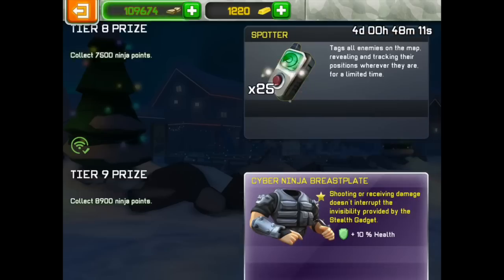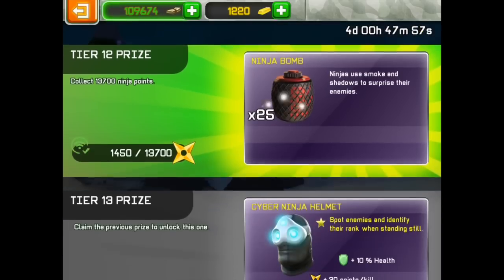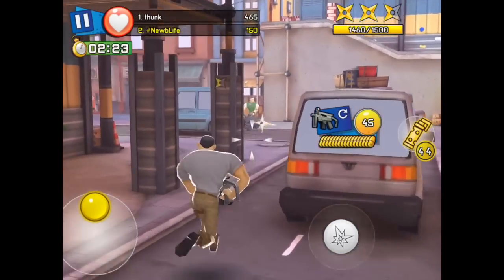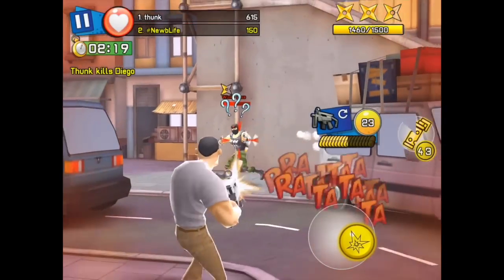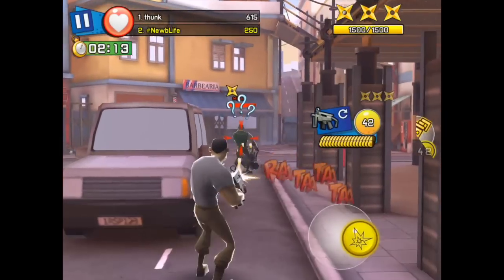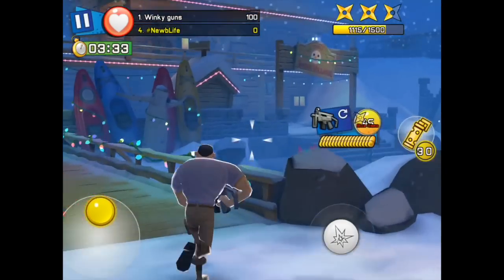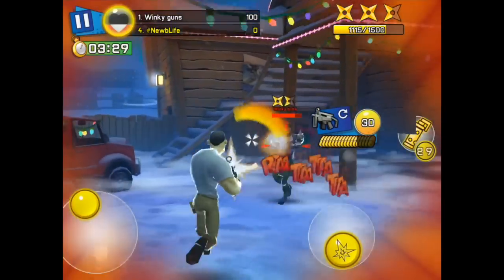We'll get things started talking about the gadgets. This event brought two new gadgets, the first one being the stun grenade. You could actually buy the stun grenades for $750 for five of them. Keep in mind that is cheaper than spotter, so I expect to see a lot of these being used now that they're out. They do the exact same thing as the MIB Neuralizer, and the Neuralizer costs real money — $3 — so nobody's going to be using the Neuralizers anymore.